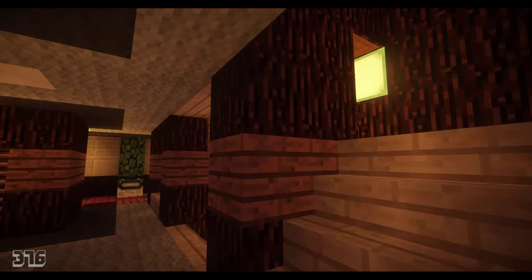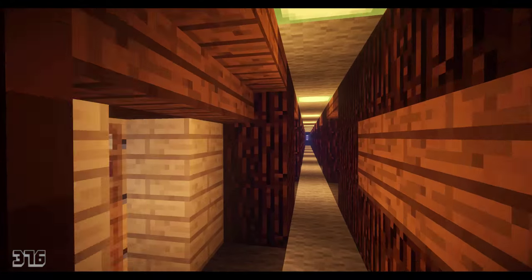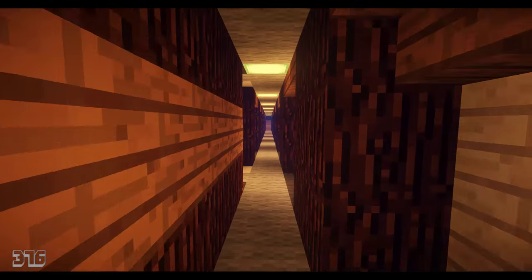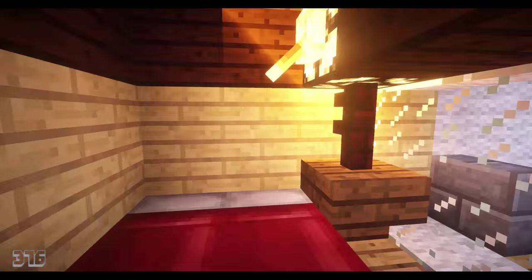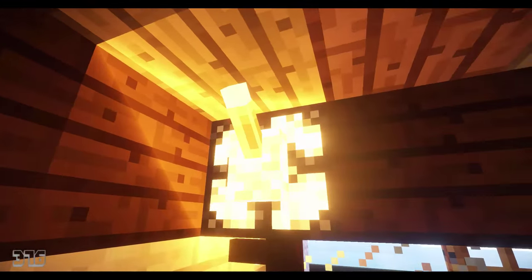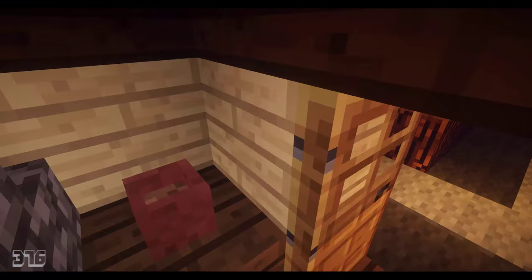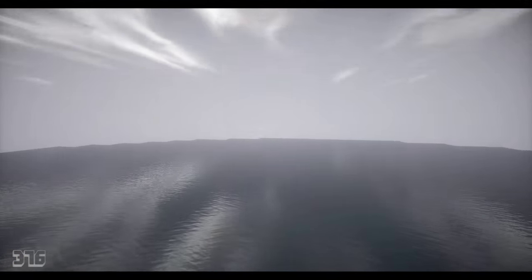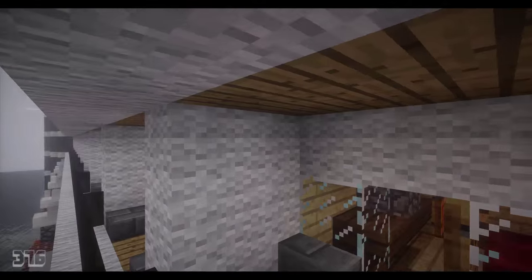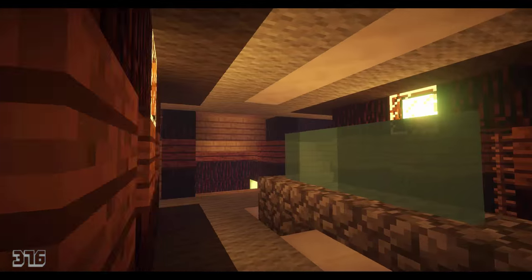Let me show you a balcony cabin quickly. The hallways are a bit thinner because of building constraints, but honestly most cruise ships are the same in real life. Inside you have a bed, a lamp you can turn on and off, a pot, and a TV. Out here you also have your balcony, which is why most people book a balcony — so you can look out at the ocean.